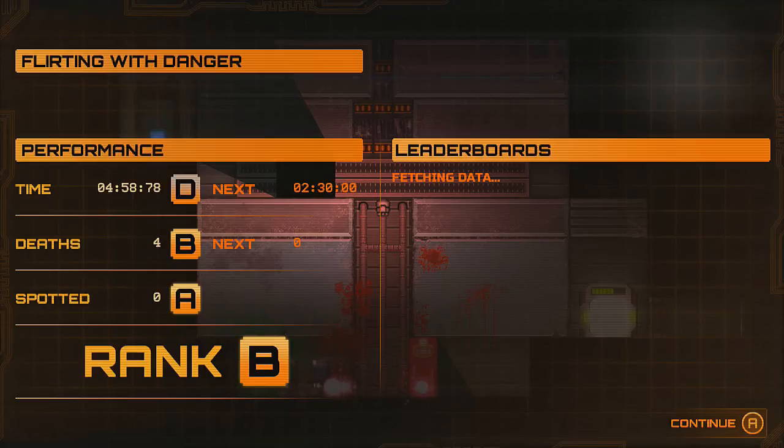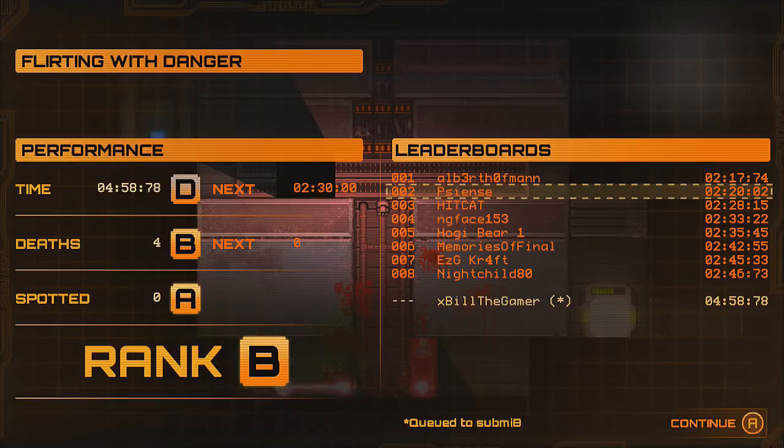We got a B — I'm happy with a B for that. We finished in 4 minutes 58 seconds. A C would have been 2 minutes 30, four deaths — zero deaths would have been an A. We got an A for spotted — never got spotted, although there wasn't really much that could have spotted us except for those two robots on screen now. That is the end of this video guys, I hope you enjoyed it, thank you for watching.